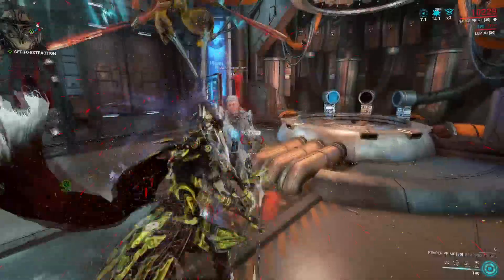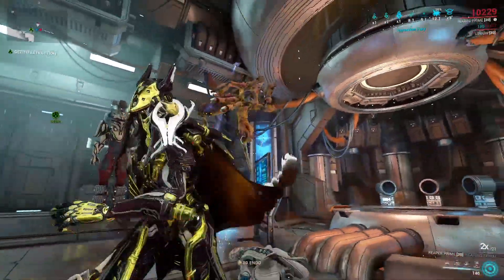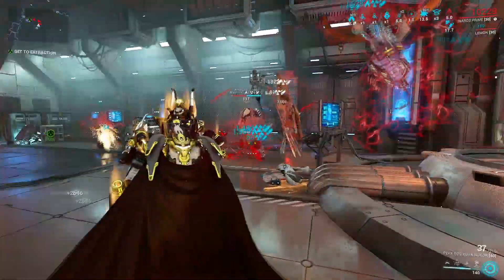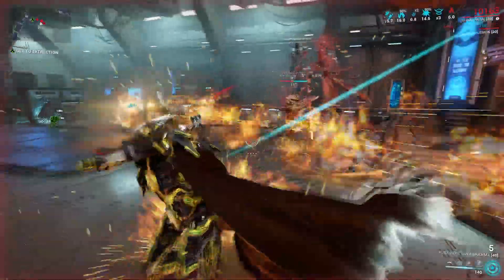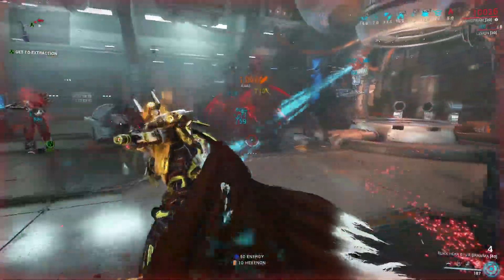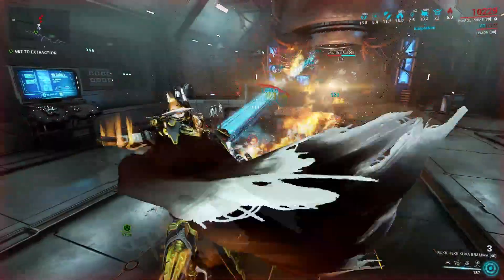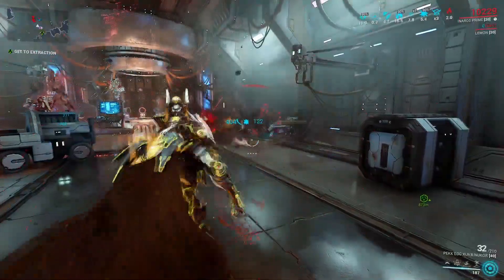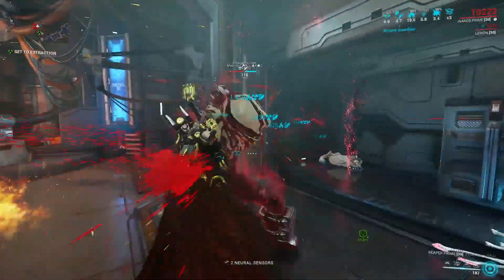At that point, just slaughter everything in here. If you need scans, you can definitely scan these enemies because that does count for further things. The enemies are level 100 because I am doing this on Steel Path currently — you do not need to do this on Steel Path, it works just the same on non-Steel Path, I just like doing stuff on Steel Path.